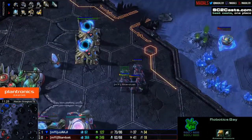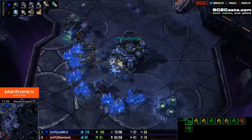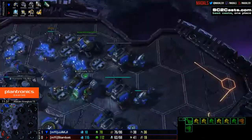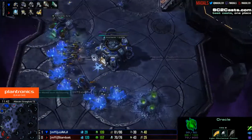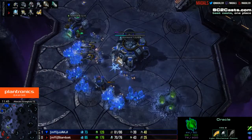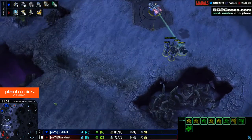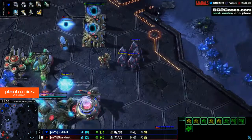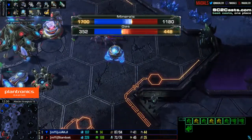Stardust's Immortal is on its way out, but no Colossus yet — the Robotics Bay only just finished. The Oracle is skirting away to safety since the Widow Mine is a threat and would one-shot it. Things going pretty safely for Stardust. He's only up by five workers now, so with two mules that means Jakji is slightly up on income, and that's frustrating.